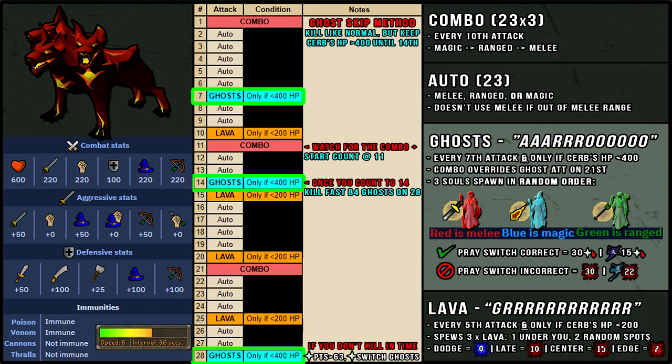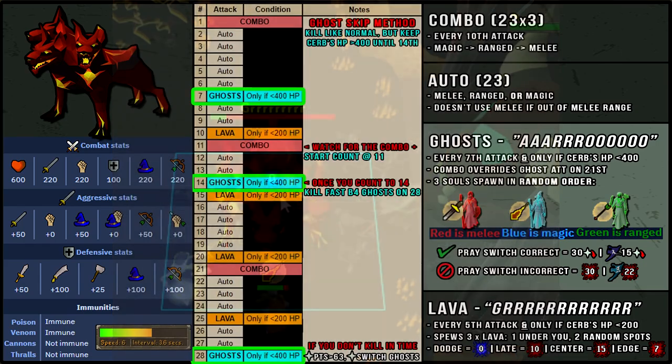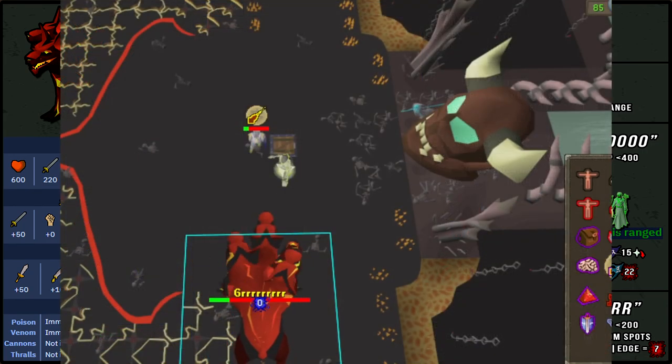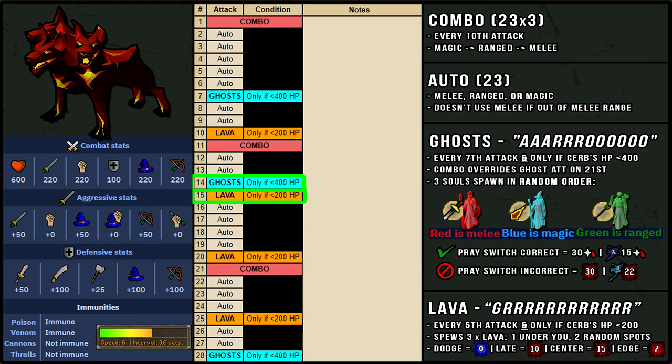Let's go over how the ghost attack works if you're tanking them. During the fight, Cerberus will howl 'rue' over its head and ghosts will spawn on the north side of the room in random order and come towards you. The colors are similar to the Dagannoth Mother: red is melee, blue is magic, and green is ranged. You want to have the correct protection prayer on before it launches its attack. If you prayer switch perfectly, it will drain 30 prayer points per ghost, or 15 if you have the spectral shield equipped. If you switch any incorrectly, you'll take 30 damage per ghost, or 22 with an Elysian equipped. The situation most people die in is during attacks 14 and 15 where you're prayer switching the ghosts and the lava attack happens right after. The best way to handle it is be mindful and watch Cerberus carefully while preparing to prayer switch, being ready to click a few tiles away if it spews lava. Once you get a few kills under your belt, everything will become automatic and you'll very rarely die.